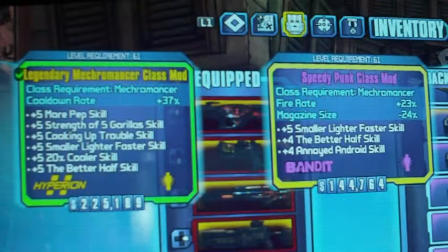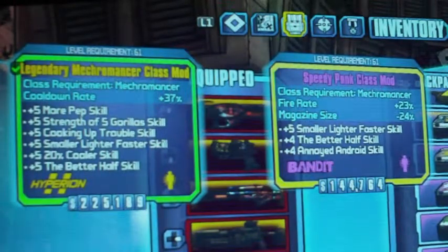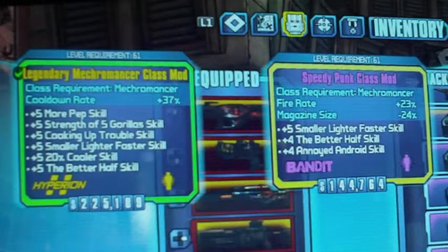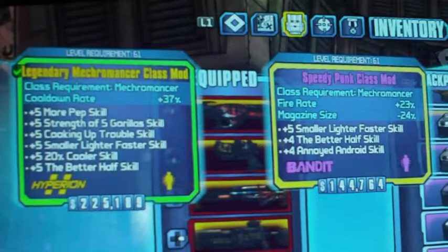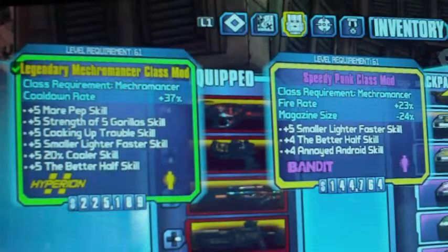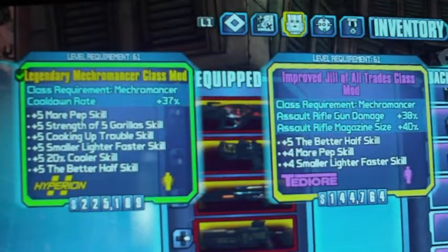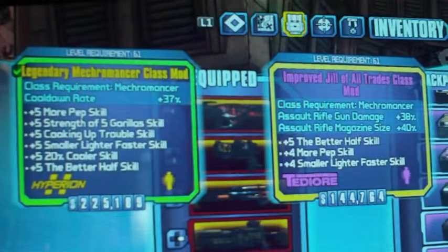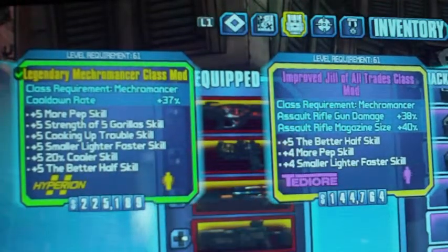Speedy Punk: fire rate 23% and then magazine minus 24% — not so good. This is good if you run like an anarchist class setup on your skills, but other than that it wouldn't be so good. Jill of All Trades increases your assault rifle magazine and gun damage, and it also has a boost for your Death Trap too.